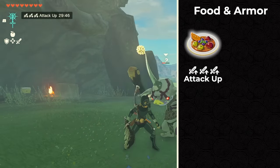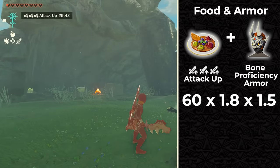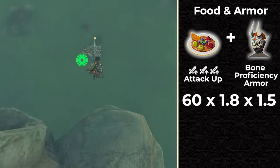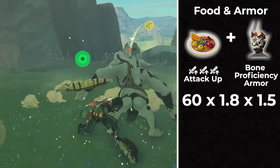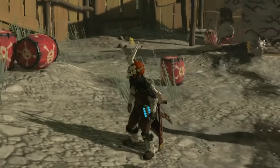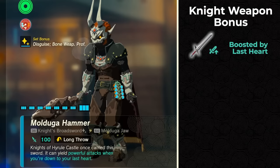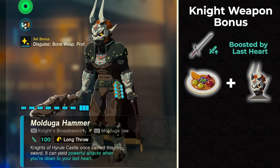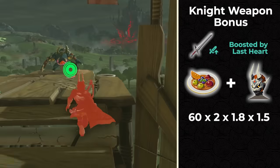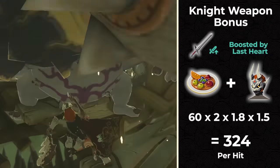If you combo up an attack up 3 food with the bone proficiency armor, you can take the total damage and multiply it by both 1.5 and 1.8 — so 60 times 1.8 times 1.5 — giving you 162 per hit. Now if you're on your last heart, knight weapons deal times 2 damage. Combining that with everything else: 60 times 2 times 1.8 times 1.5 gives you 324 damage per hit. Knight weapons don't seem so bad now.